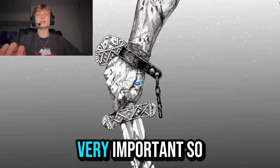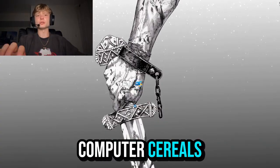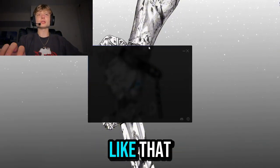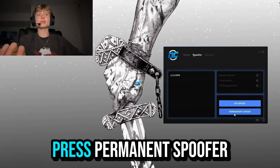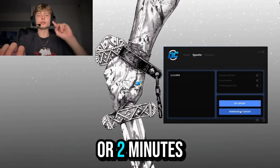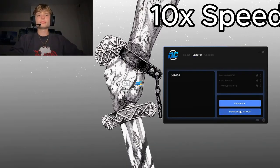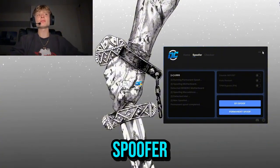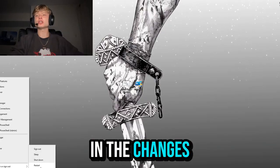Now let's run the spoofer as administrator — very important — so it can make changes to your computer serials. Put in your license key, it should look something like that, then press Spoofer, then press Permanent Spoof, and wait one or two minutes for it to spoof. It looks like the permanent spoof has been completed.